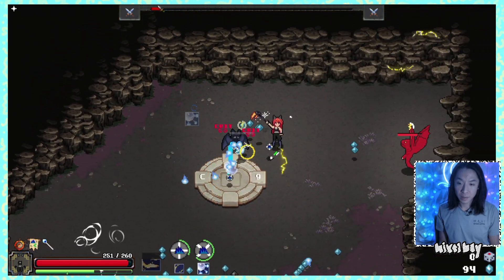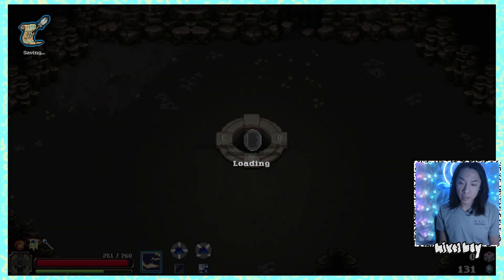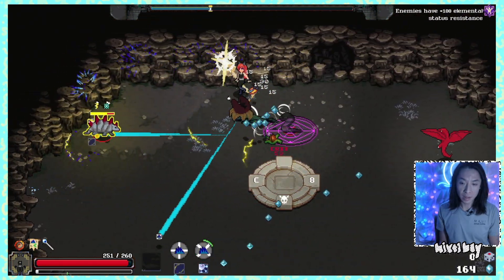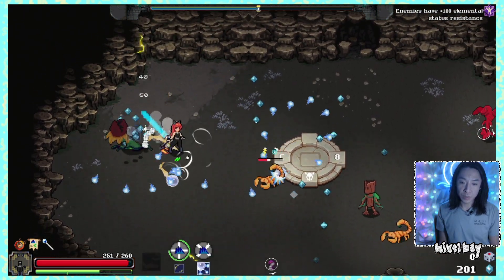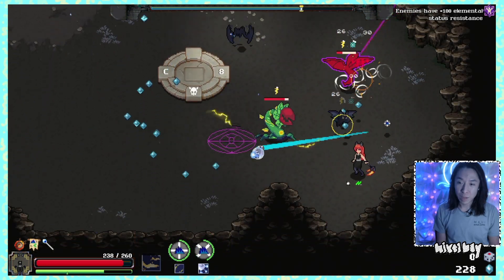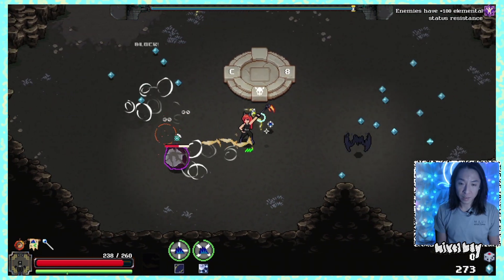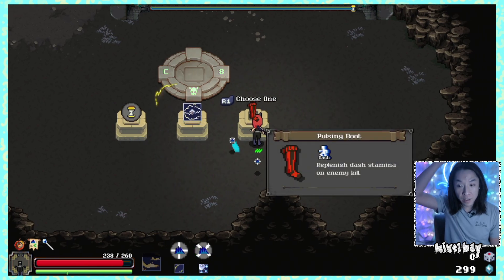Holy moly. So many things going on already. I think I'm way stronger than the first time I used a scythe, which is good. This is an interesting choice for the scythe charge attack — I would expect it to just be like a huge crescent attack. Maybe the other weapons are too similar in terms of charge attack already, which is understandable. If I can find an artifact that helps me charge the attack faster I'll be really happy with that.